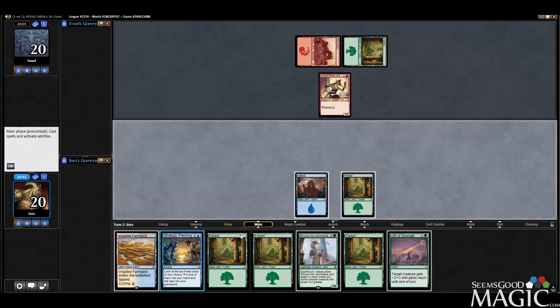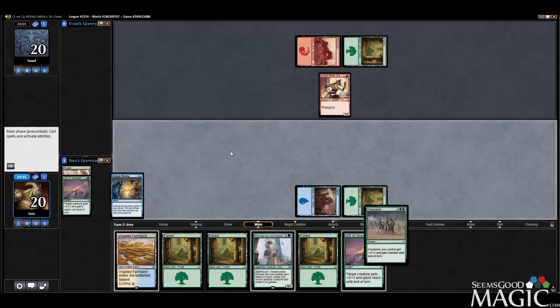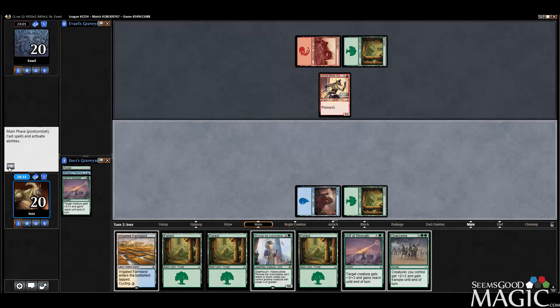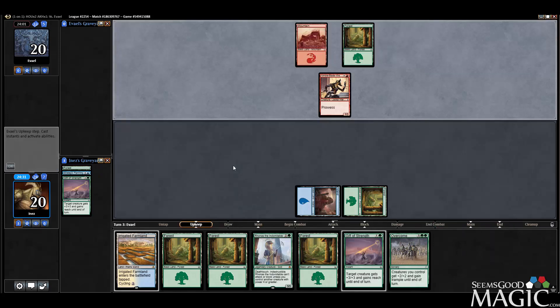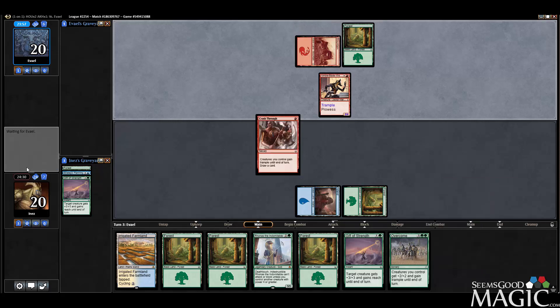Alright, let's plan here. I guess we take the Overcome and pass. If we could draw a Tenacious Hunter, that would be nice. We can start attacking with our Ronus.